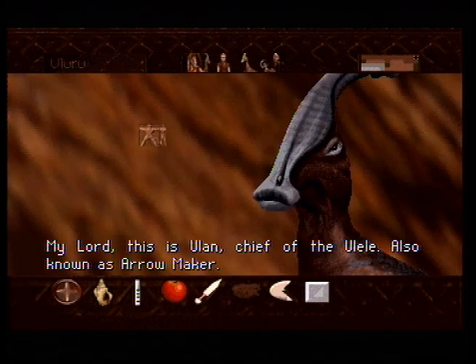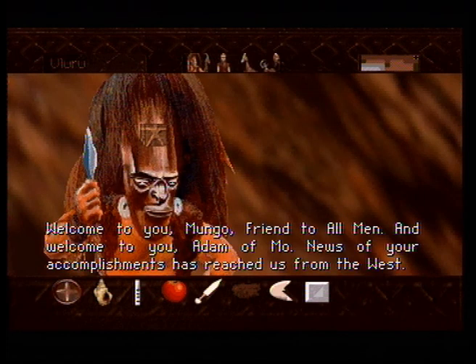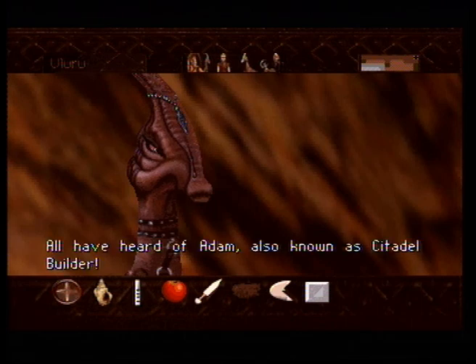Arrow Maker — and he has a spear in his head. 'Welcome to you, friend to all men. And welcome to you, Adam of Moe. News of your accomplishments has reached us from the west.' That's fast. 'All have heard of Adam, also known as Citadel Builder.' Dina is kind of degrading into the worshipper status here.